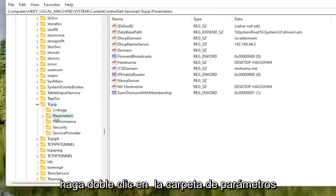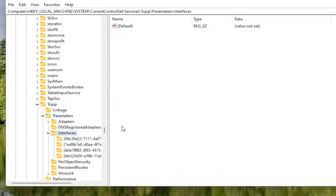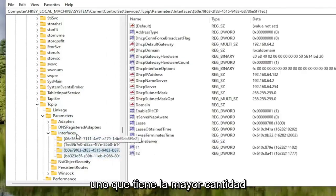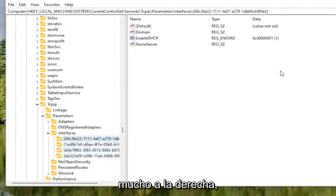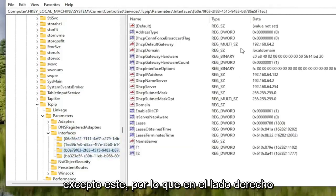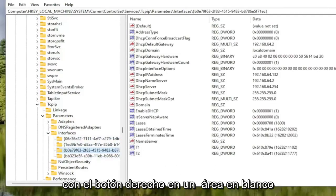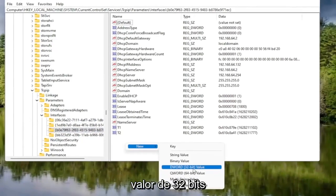Double-click on the Parameters folder. There should be an Interfaces folder in here — double-click on that. There may be multiple sub-folders listed here; you want to select the one that has the most amount of information on the right side. Once selected, right-click in a blank area on the right panel and select New, then DWORD 32-bit Value.